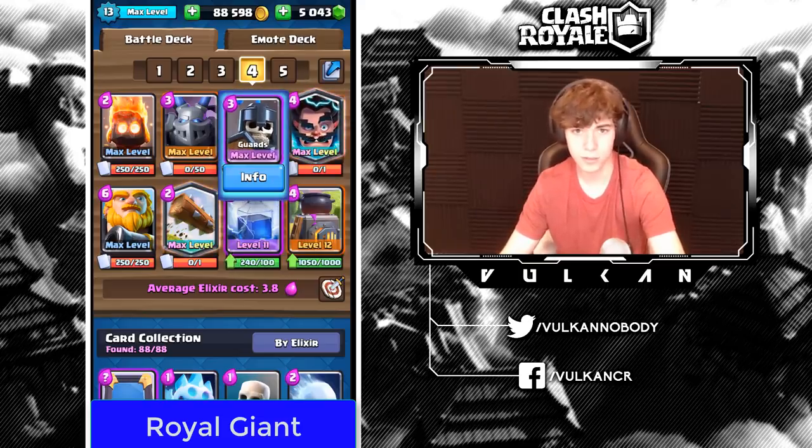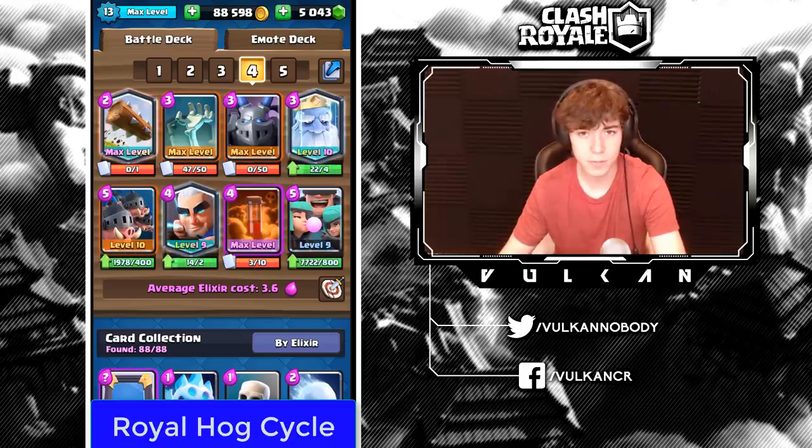Guards are really your only ground defense in the Royal Giant deck, so you don't want to waste them. You could start Electro Wizard over Guards. Now, how do you make the first play with Royal Hogs?